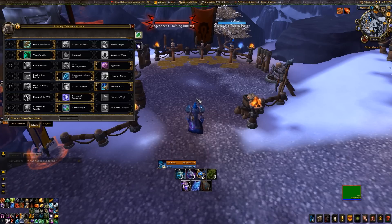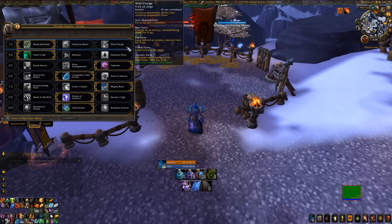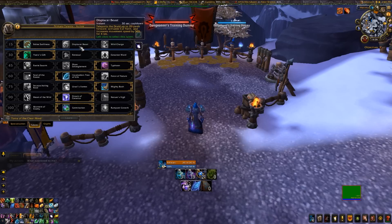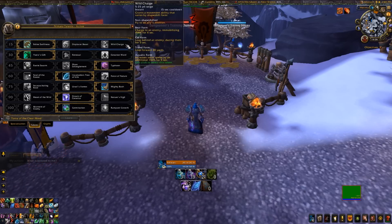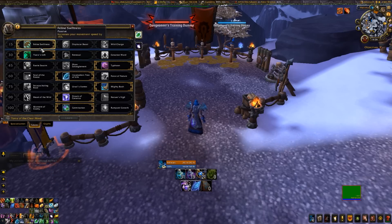Moving on to Talents. Level 15: it's between Feline Swiftness and Displacer Beast. Wild Charge is not that great because you need a target for it, which is always a disadvantage. Displacer Beast wins because it's just a blink - you don't need a target. If you need to move somewhere quickly, Displacer Beast wins over Wild Charge. If you don't need to blink, take Feline Swiftness. Simple as that.